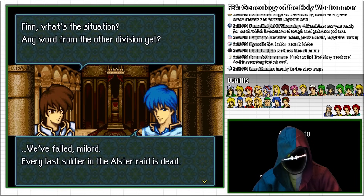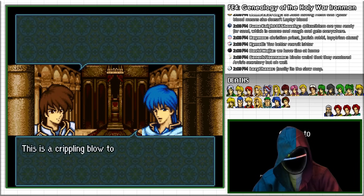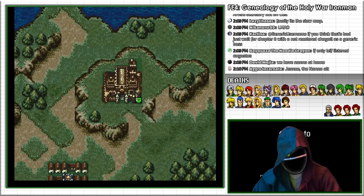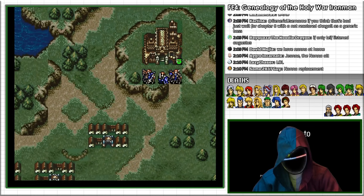However, Fire Emblem 4's Leif has clearly bungled its entire playthrough, and she has gotten everyone killed and only has two units left, namely Finn from the first generation and the substitute unit John.